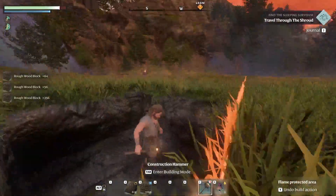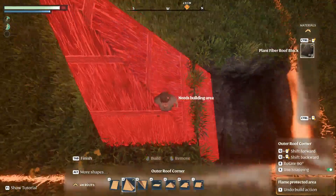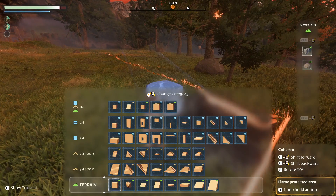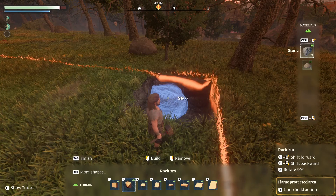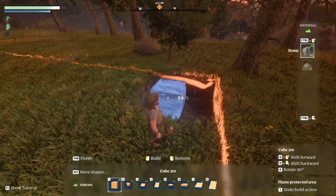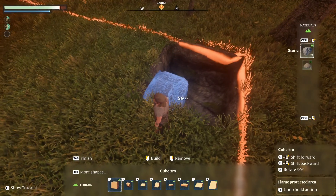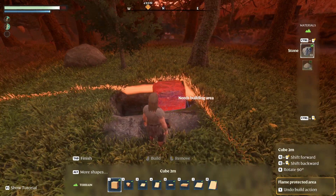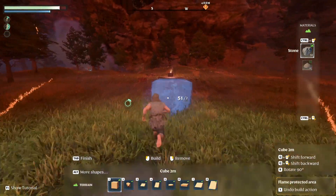Once you've done that, unfortunately there's going to be a giant hole in the ground. To fix that in the build menu, press Alt, go to Terrain, and you'll find a 2m cube piece. You can also get rocks and ramps and all sorts of different things. We'll place a rock cube and it just filters the ground back in, so the ground is now back to normal.